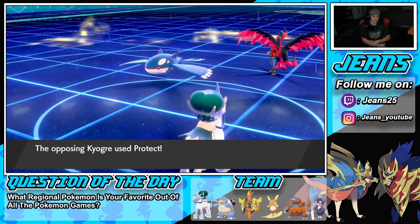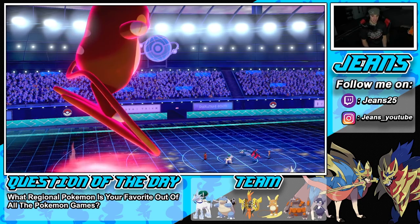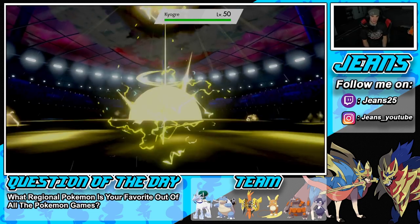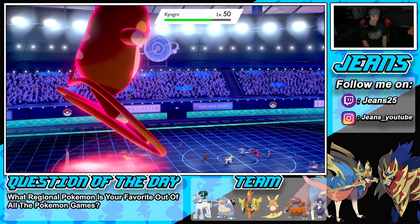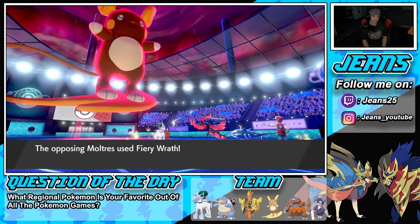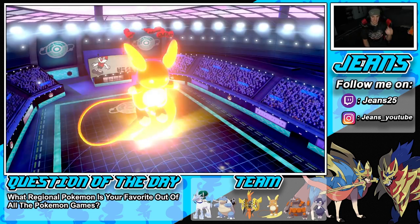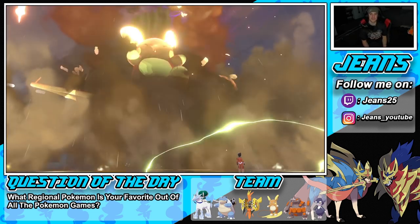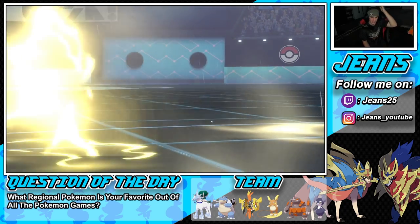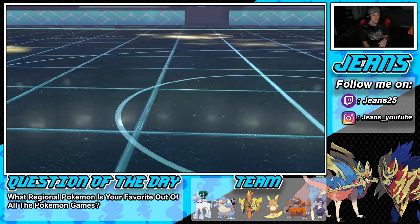One protect shows — Moltres protects! He does NOT max guard with Kyogre — Max Lightning comes through. He reads me with Protect on Moltres and Fiery Wrath comes out — double kills me. Dang it! If we went after Moltres we had this one in the bag. Two tough losses, both to Kyogre teams. If we made a different play with Moltres we would have won.